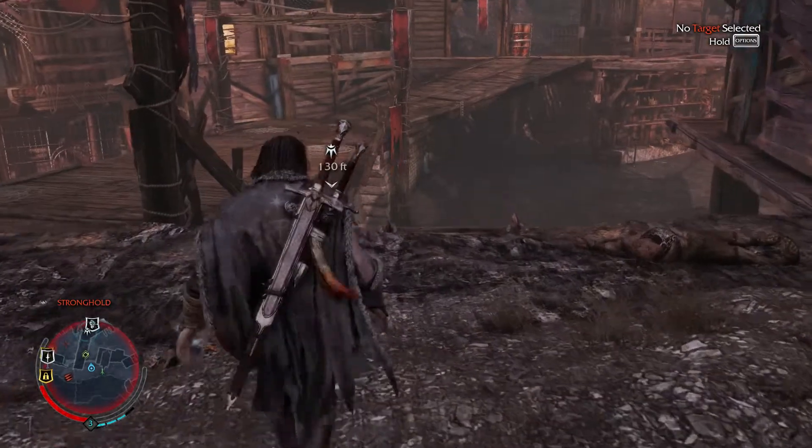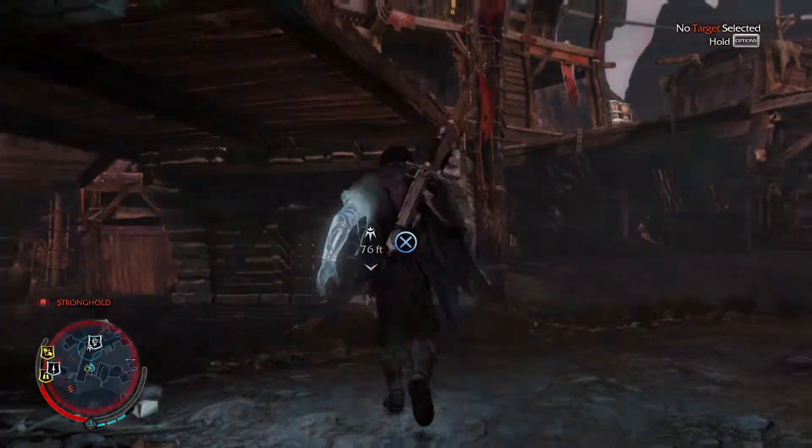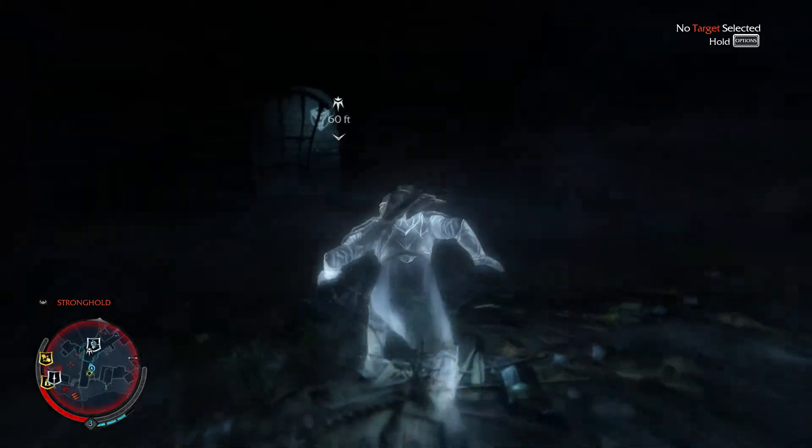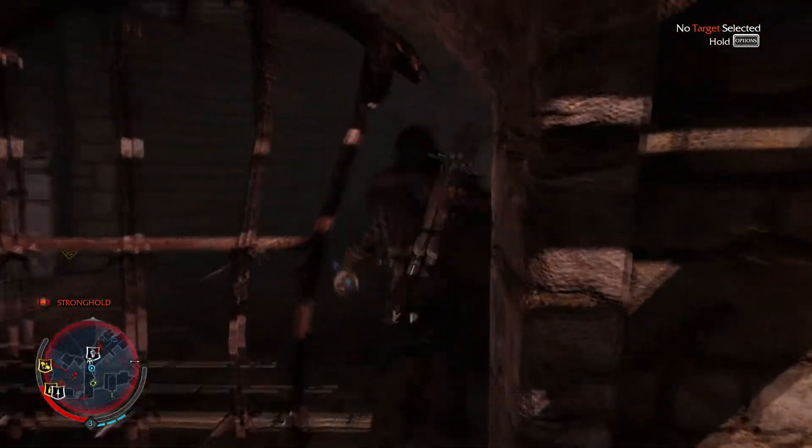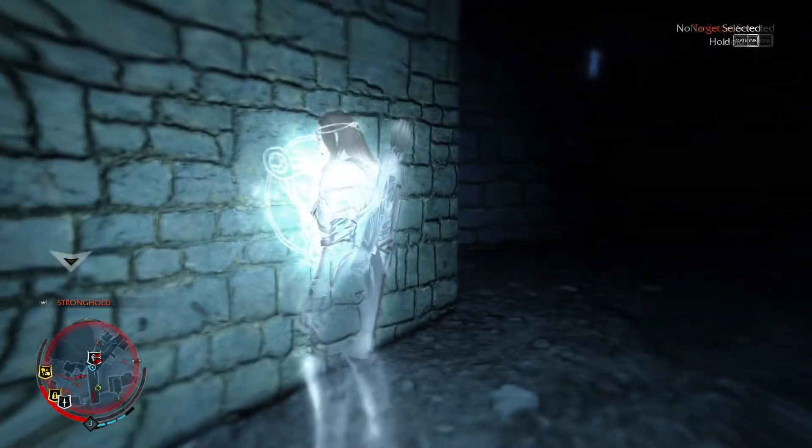This is basically the easiest way to get to it. You can see it on the map there, and I choose to go underneath the bridge here, just because it's the easiest way to find it. Turn on your Wraith View and you can see it in the back wall there, and you just have to kind of crawl through here.